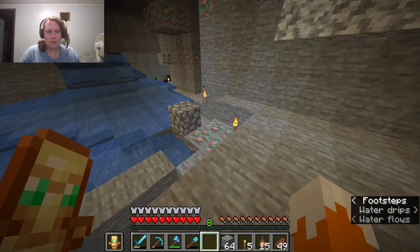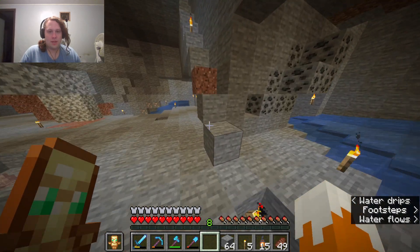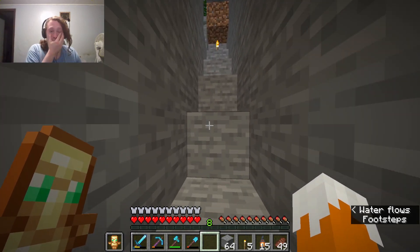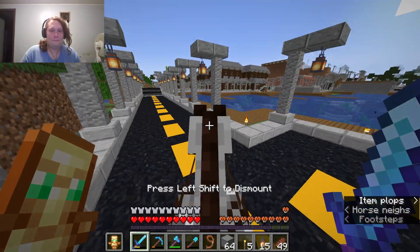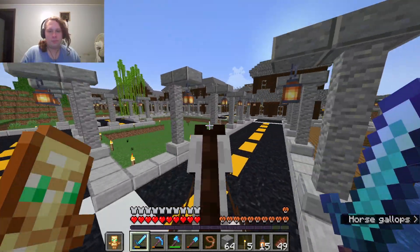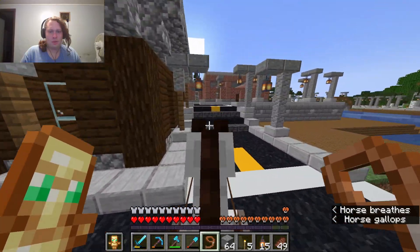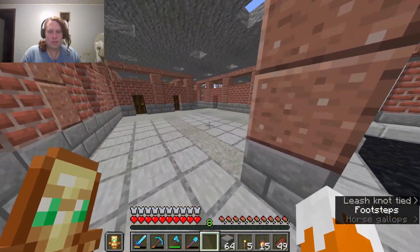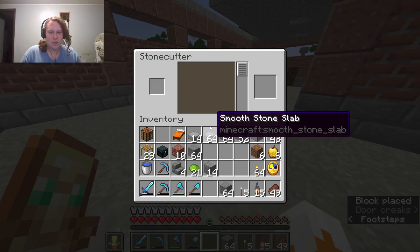Oh, it's a creeper — what is a creeper doing here? Oh well, you can't do anything. It wasn't safe — well, I guess it's safe because the creeper has no ability to fight against the current. Off we go, my horse. I'm going to at the very least try to finish most of the roof up. I'll do what I can to get this done.